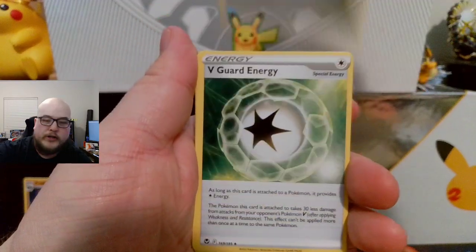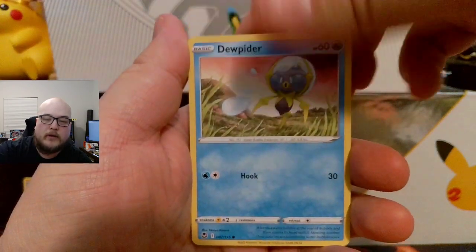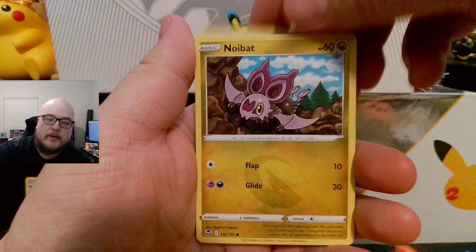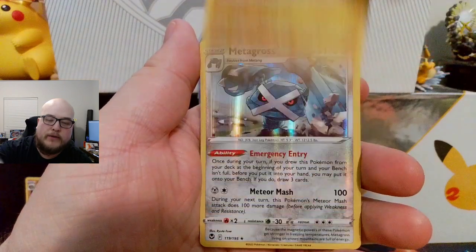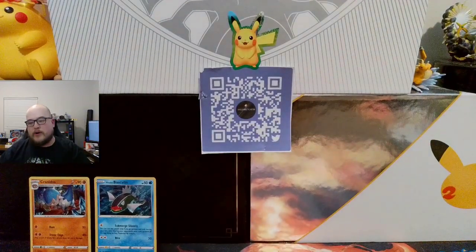Energy, V-Guard Energy, Tor Cap, Dragonair, Dewpiter, Spinda, Phoebus, Noibat, Snowrunt, Lantern Reverse, and a Metagross Holographic. Darn — both co-cards ended up just being regular holographic. Such a sad day.